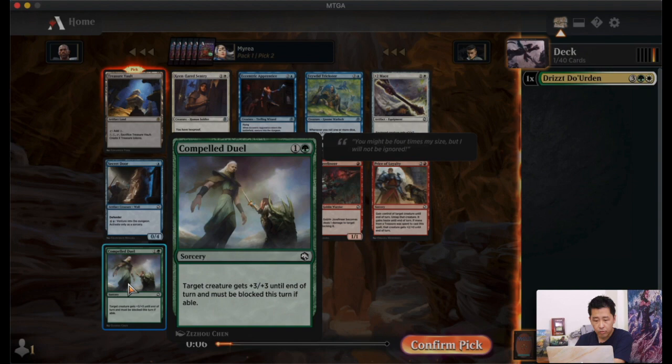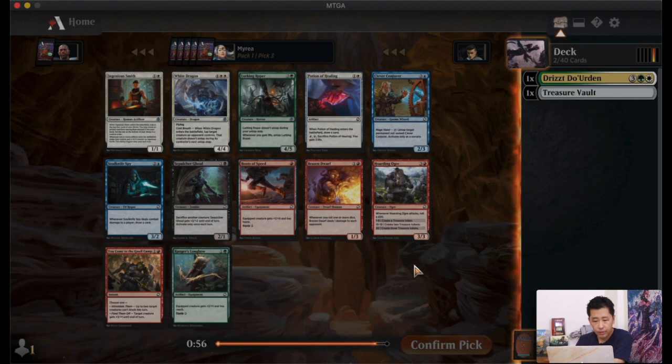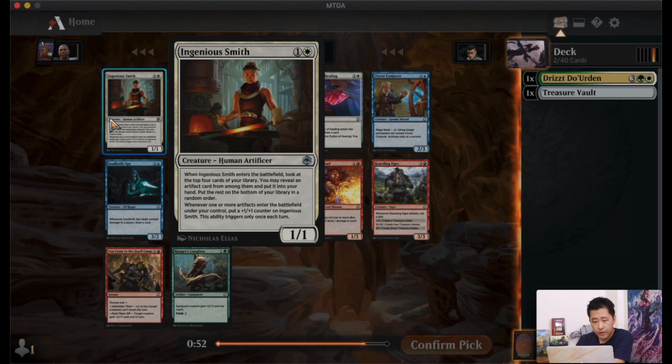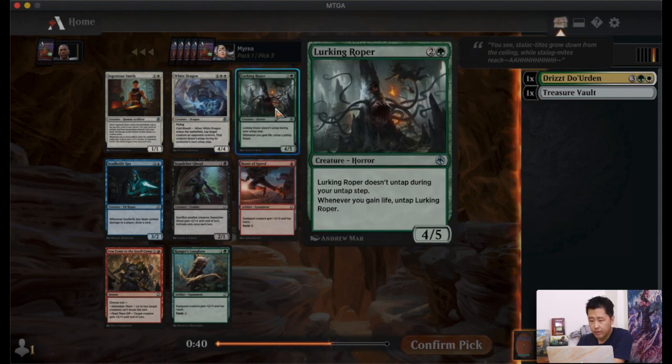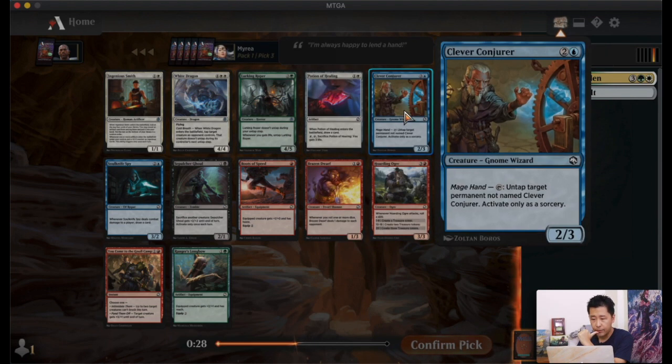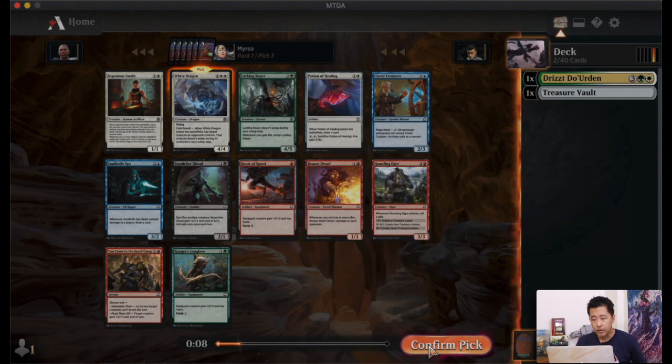We have Ingenious Smith, which synergizes with artifacts. White Dragon — six mana, 4/4 flying, tap down a creature for one turn — is not bad. There's also a green life-gain synergy card. Between the White Dragon and the Roper, the dragon might be safer as a card that doesn't rely on life gain. The Roper will be strong if we get life-gain cards, but I'll pick the dragon first.